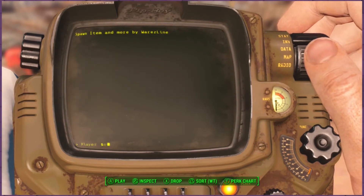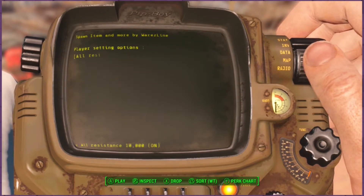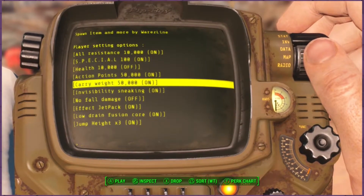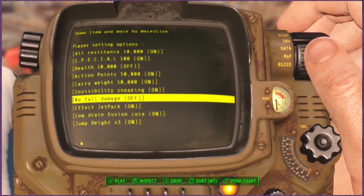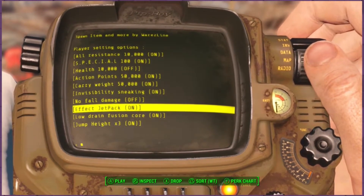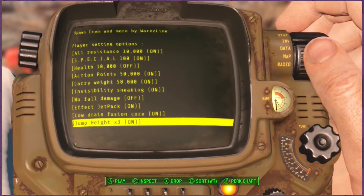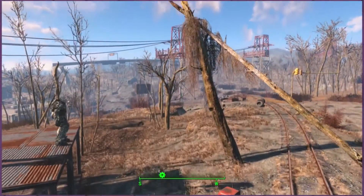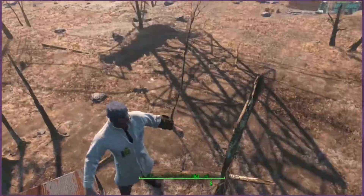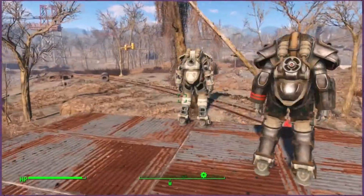Next up is player settings — this is where it gets really cool. You can change all your resistances to 10,000, turn all SPECIALs to a hundred, health to 10,000, action points, carry weight, invisibility when sneaking, no fall damage. Effect jetpack — that's what allows you to use the jetpack at all times. Low drain fusion cores. You can use fusion cores for longer. And jump height on 3x is already on, so I can jump on top of buildings. If I just double-tap Y, I have the jetpack. He even does the little arms out, which is cool, but I still take fall damage.